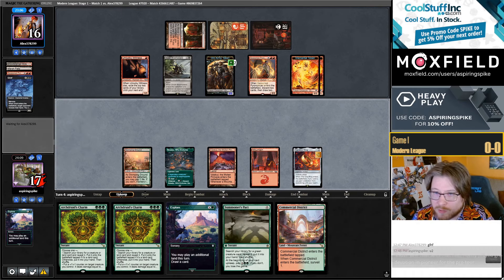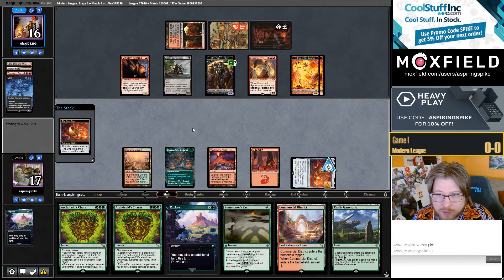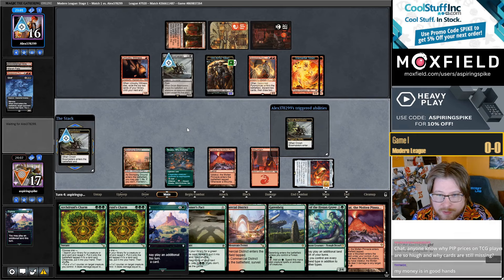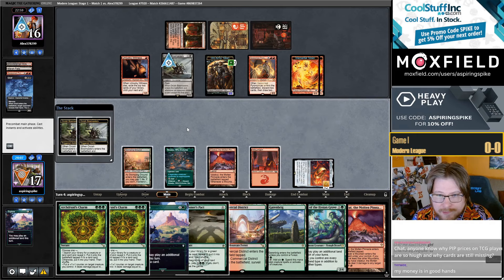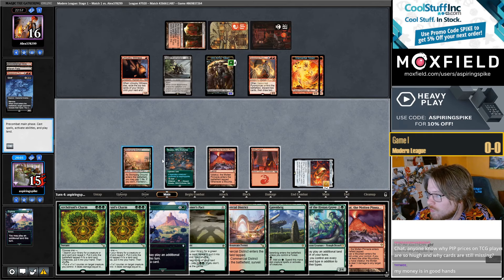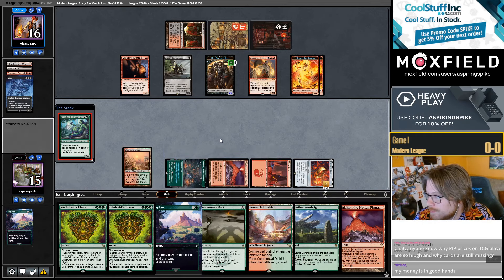I think Green Devotion with Archdruid's Charm is likely very good in Pioneer. I think the draft we had was good, but hammering out the exact 75 was a little bit unclear, as it often is. I can't quite go Dryad into Charm for another Valakut, but...